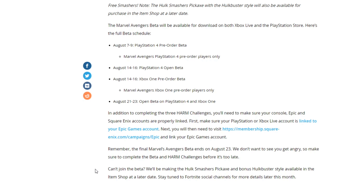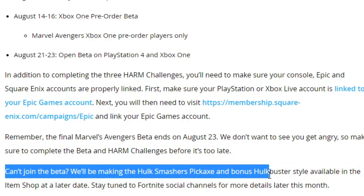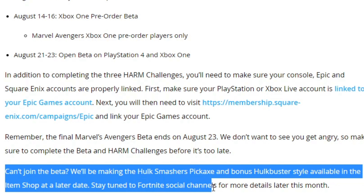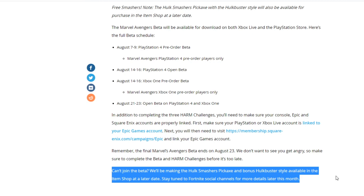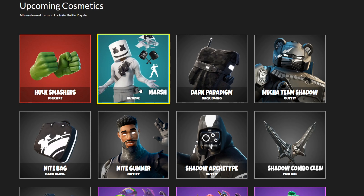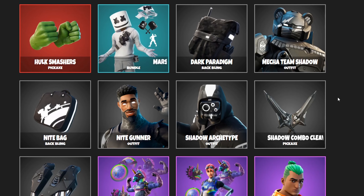For those watching who can't afford to buy the game, or who won't be available to play the beta on those dates — don't worry. This is something you can get early, but eventually it will be coming to the item shop anyway. As it says: 'Can't join the beta? We'll be making the Hulk Smashers pickaxe and bonus Hulk Buster style available in the item shop at a later date. Stay tuned to Fortnite social channels for more details later this month.'